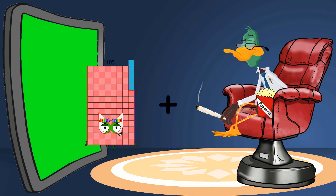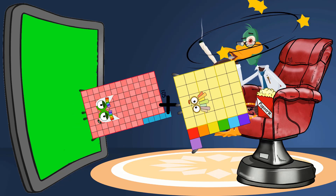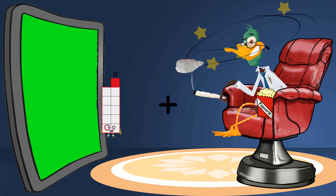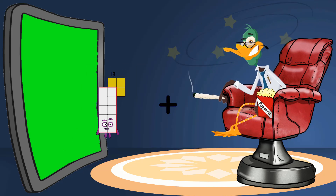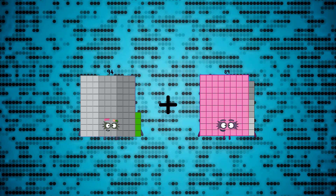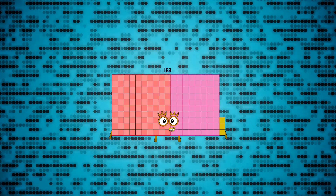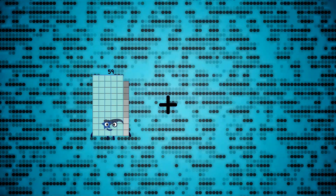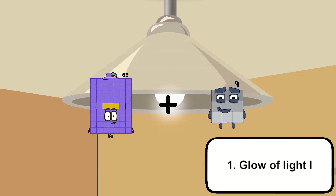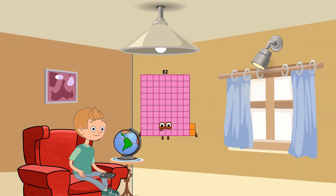105 plus 37 equals 142. 105 plus 89 equals 194. 63 plus 19 equals 82.